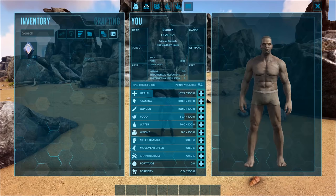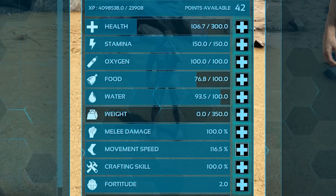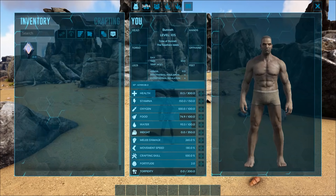Did you know that investing points into food and water is absolutely worthless? What I'm getting at here is that it pays to do a little bit of research before investing your points, because some categories can have multiple effects, and others are pretty pointless for the build you're going for. Personally, I like to spread out my attribute points for an all-around solid build. I typically go for around 300 health, 150 stamina, 350 weight, 2 fortitude, 130% movement speed, and the rest dumped into melee damage.